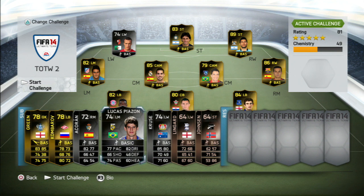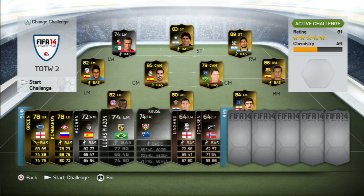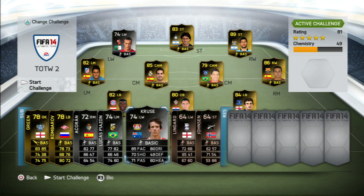Lucas Piazon is another good one. These two can't get another silver in-form because they're already rated 74, but they can get a gold one. The thing is, normally silver in-forms, for some reason just because they're rarer, they go for more coins. So these two are very good ones to invest in.